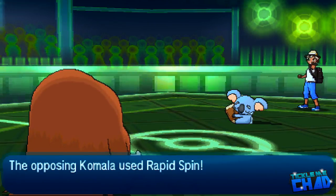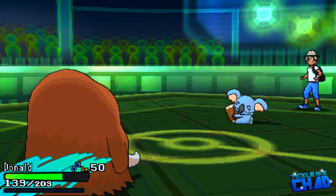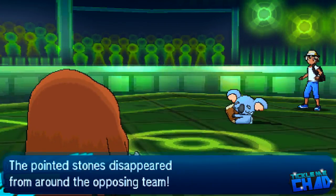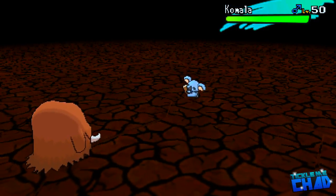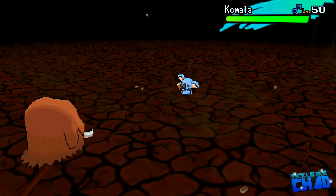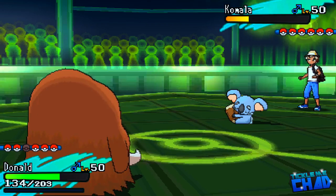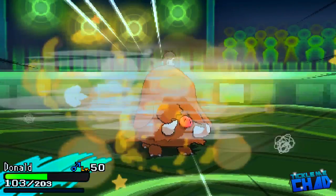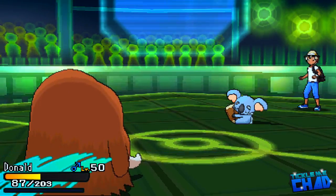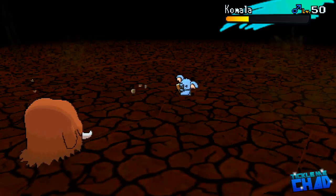I kind of thought he would swap out but he didn't. He went for Play Rough for some reason, and it doesn't do much because it's not STAB or anything. Then for whatever reason he stays in again and goes for Rapid Spin. This Earthquake is going to hurt — I'm adamant max attack, so this thing is definitely going to hurt. Kamala is not looking too hot. He goes for another Play Rough, not doing much damage. I don't know why my opponent let me take out his Kamala — that's his Rapid Spinner. But hell, I'll take it.